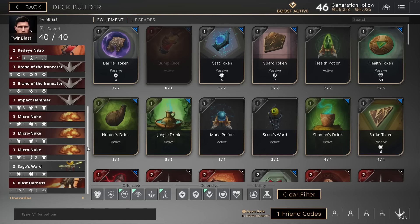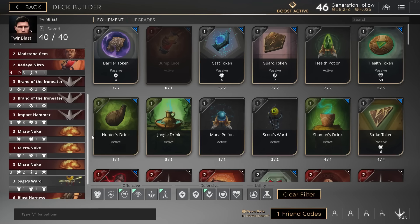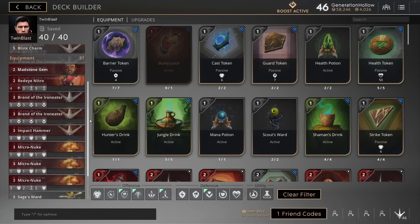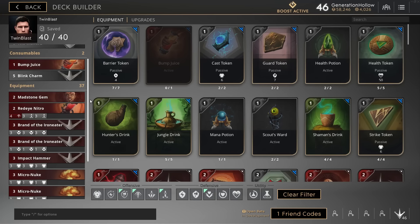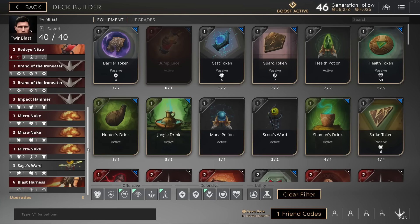As far as the build order goes: build the bump juice and a Madstone Gem, then your cheap Micro Nukes, your cheap ward, and your cheap Brand of Iron Eater. At that point pick up Blink Charm unless you already got it earlier, and finish a Blast Harness to give yourself that huge crit bonus. From there, replace your cheap stuff — swap the cheap Brand for the expensive one, a Micro Nuke for the more expensive one, a Micro Nuke for the Impact Hammer, and you're all good. Really reliable solid build.